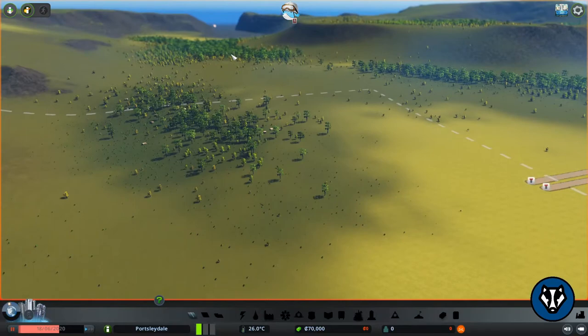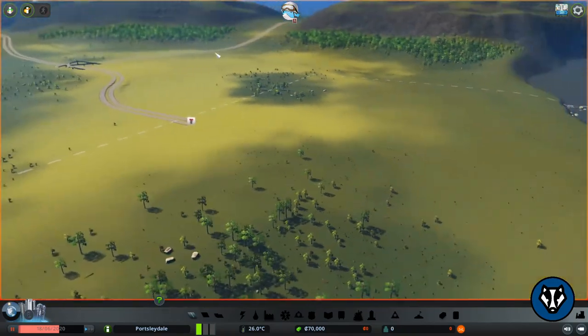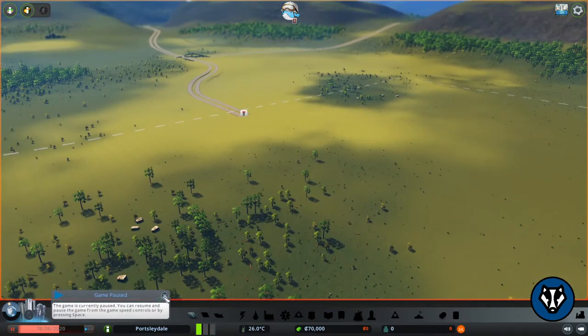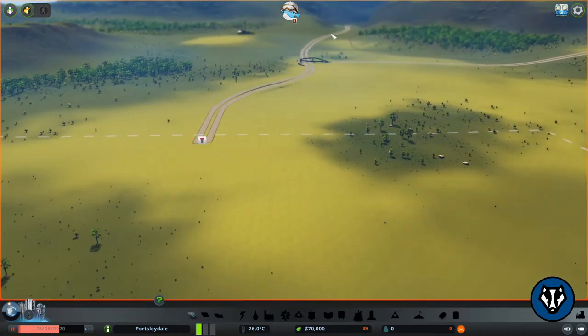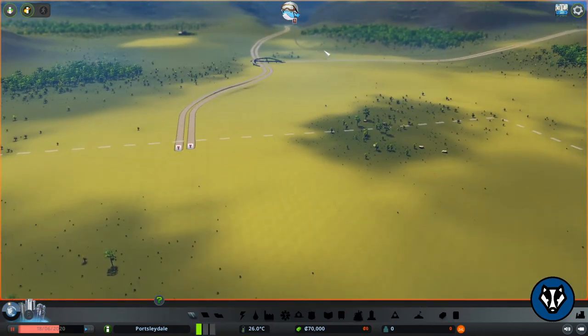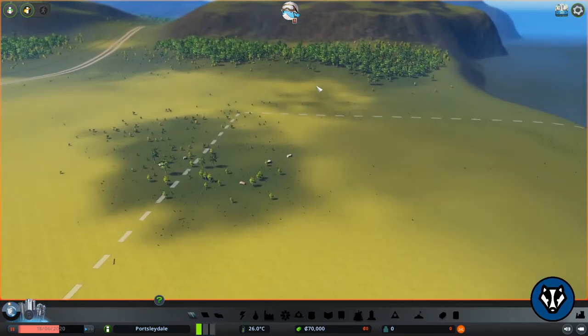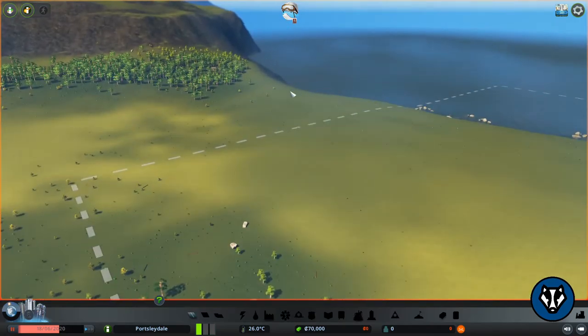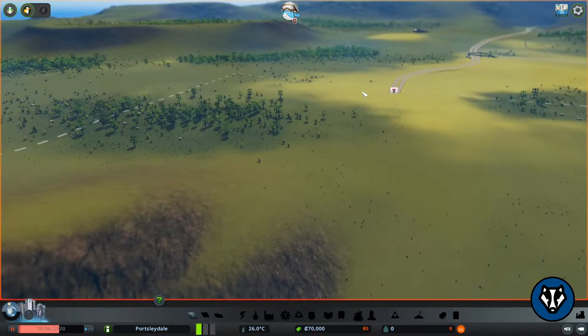For our five to ten year plan: we are going to go left towards the harbour area — that will be our main objective. Then we'll come up this region and take the train line once we've got 8,500 population. That train line is kind of useless to us to start off with.